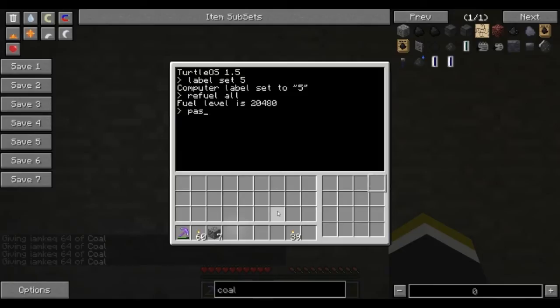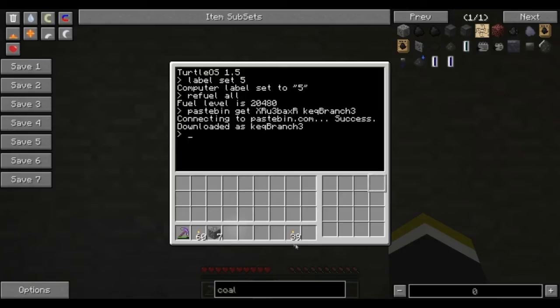Then do pastebin get — it's capital X, R, U, 3, B, A, X, capital R — and it's called Kek Branch 3. This will bring it into your turtle.